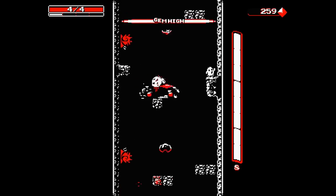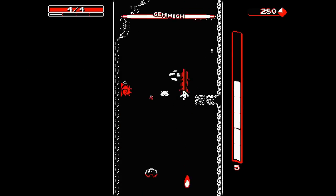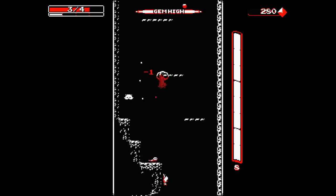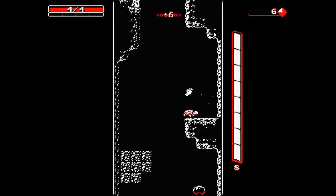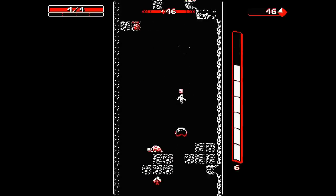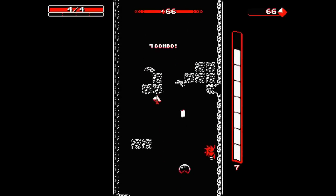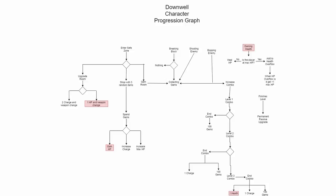To demonstrate how these diagrams work, let's take a look at the diagram for Downwell. Downwell is a pretty simple game. The player can jump, move, and shoot. These abilities on their own don't do anything to the player's power level, but they can be used contextually to perform actions that do make the player more or less powerful. Any action which changes the player's power level is represented on this graph, and the effects of these actions are shown by the branching trees below them.